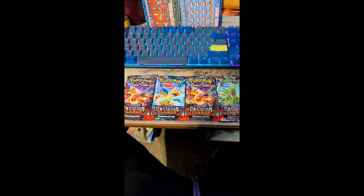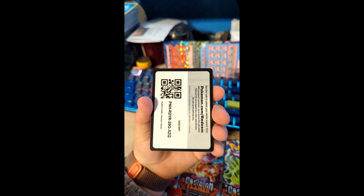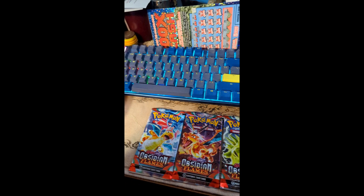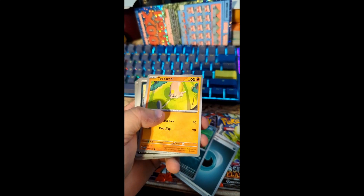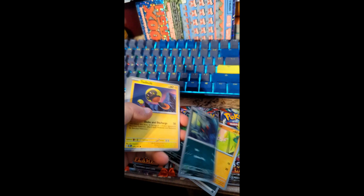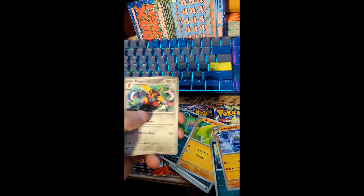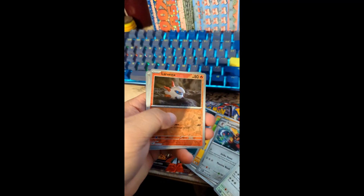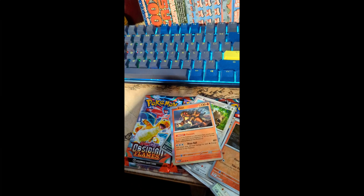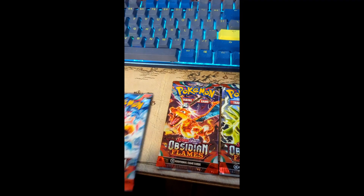Let's get to it — we're gonna start with a Charizard Obsidian Flames pack. We got a code card, energy, Inky, Toadscool, Houndour, Tadbulb, Crabominable, Kingambit, Unclelong, Larvesta, hollow Zigzagoon, and Entei. I like Entei, that's pretty cool. Let's move this pile off to the side.